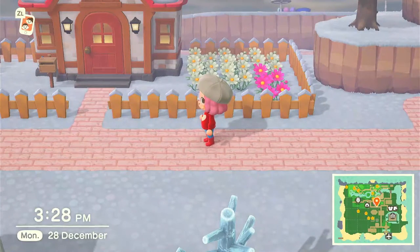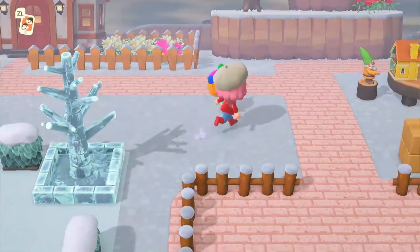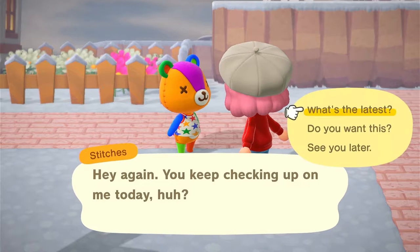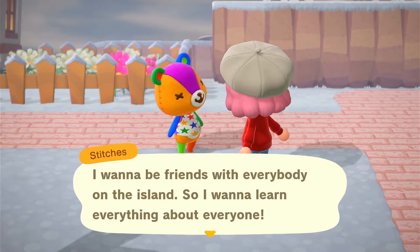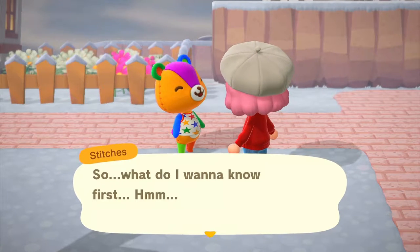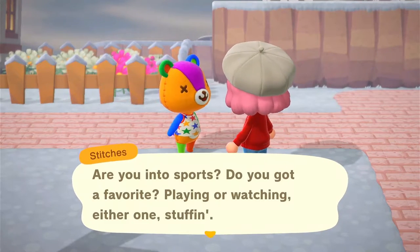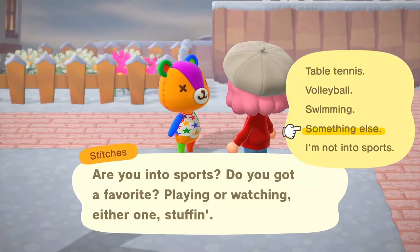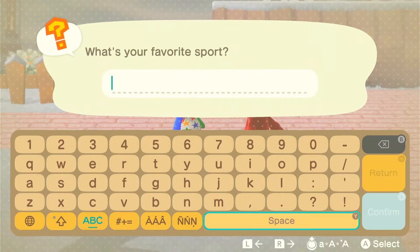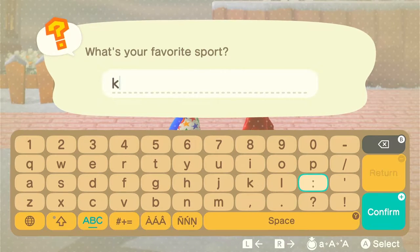The next thing you do is talk to villagers. Here's Stitches — let's talk to them. I normally say 'they' and 'them.' I told Stitches I'm into K-pop. If you don't know already — and you probably won't unsubscribe for that, just kidding — K-pop is what I'm into. It's not very easy typing on the Nintendo Switch; it's so much easier to type on your phone.